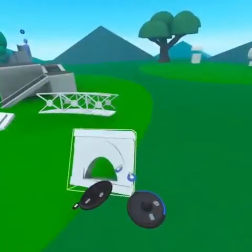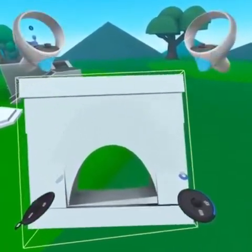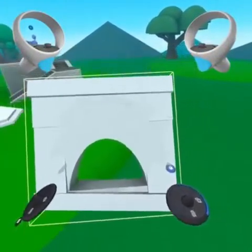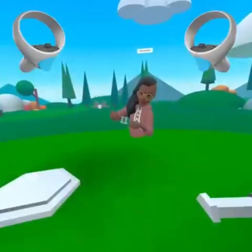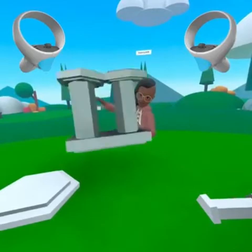Let's return to build mode and learn a few more ways to interact with objects. To scale an object, grab it using both of your index fingers. Scaling an object changes the size uniformly. When you spread your hands apart while holding down both index triggers, the object will grow. And when moving your hands closer together, the object will shrink.